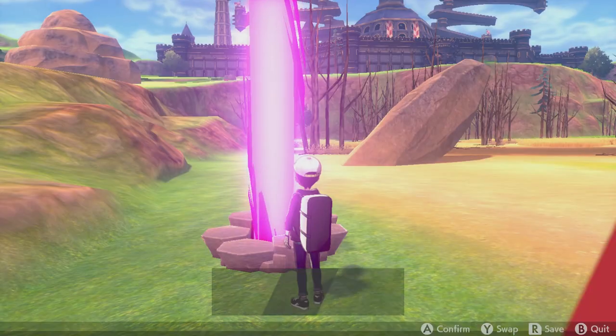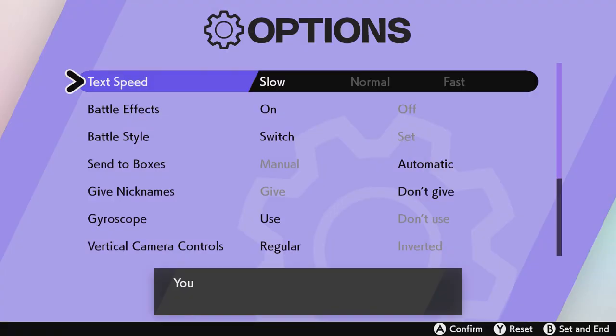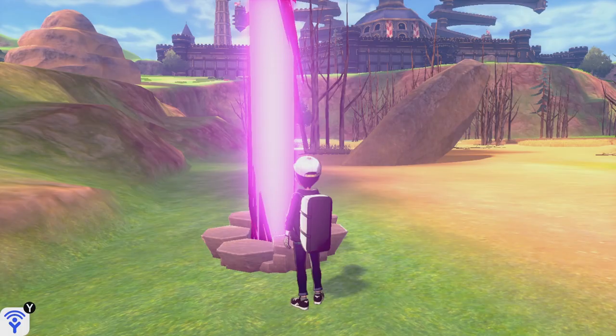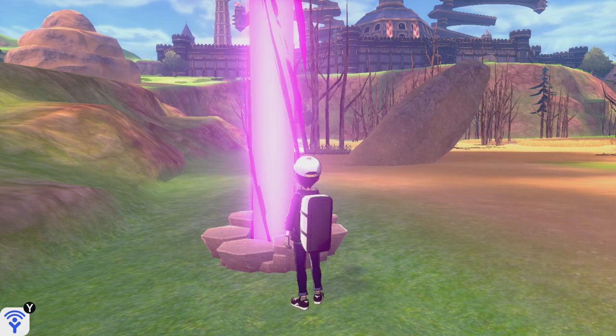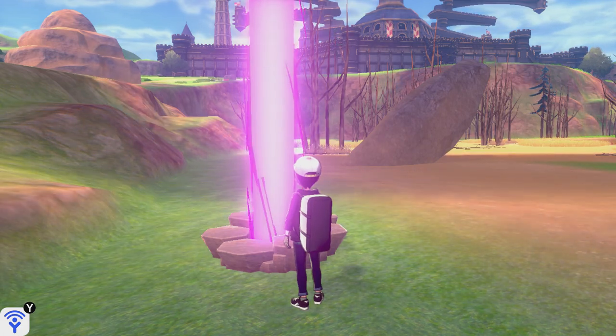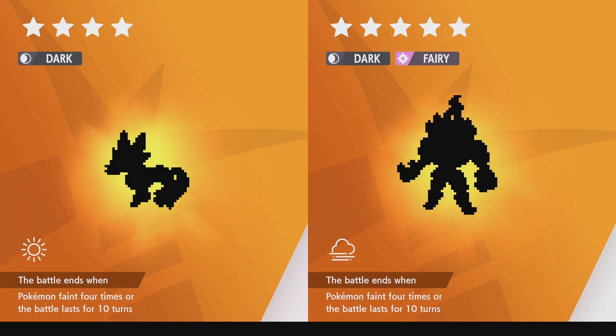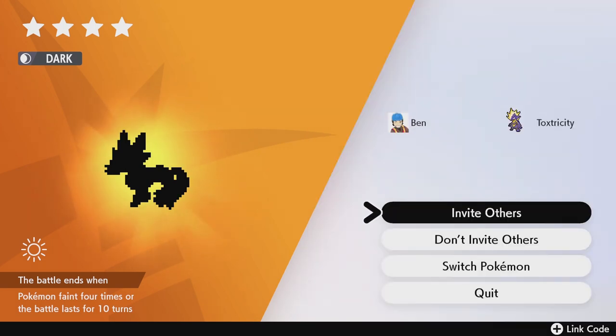Now we can save again. And you want to change your text speed back to fast — fast is always the best setting in this game. Now that we are at this point we want to take a look inside the den. That's not Grimmsnarl, so what you want to do now — I would recommend doing this while not being connected to the internet inside the game.